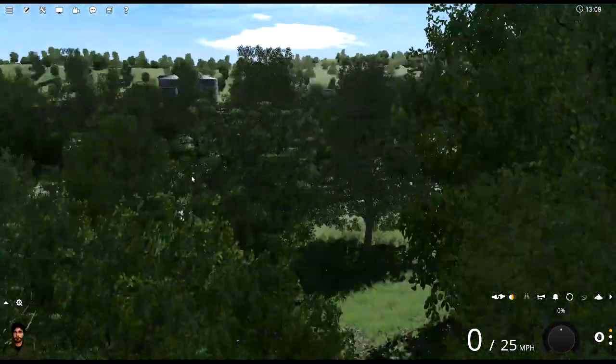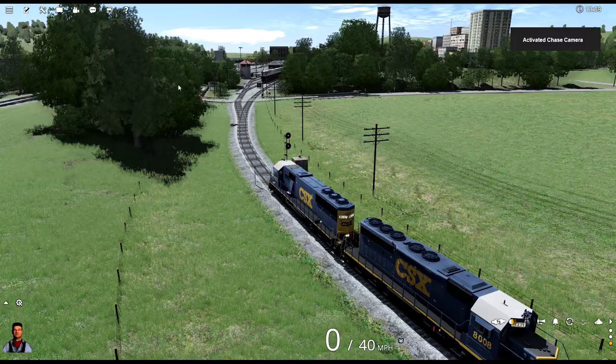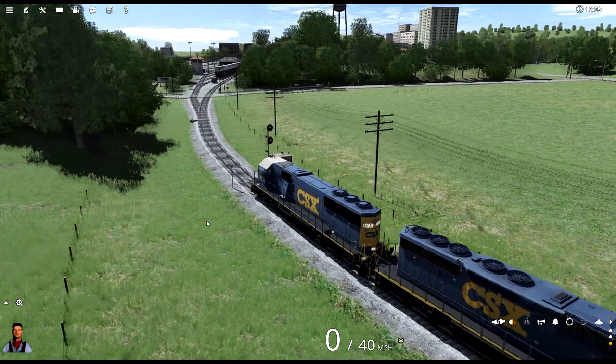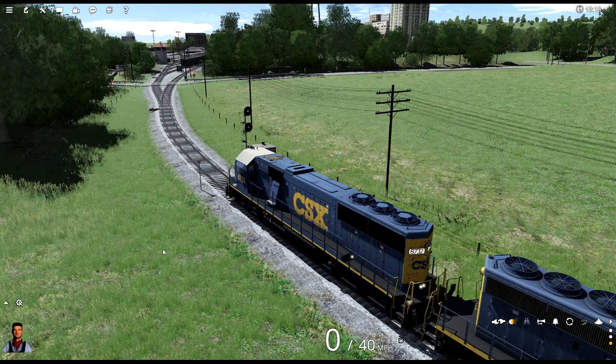Except we've got a problem — more incoming trains. This one here is Andrew, and Andrew has got a bunch of cars he picked up, so he's got to get rid of these. He's got to run to the far end of the yard because these cars also have to be shunted and drilled into the proper tracks. He's going to add his cars to that huge cut we already have, then run over to the engine shed.